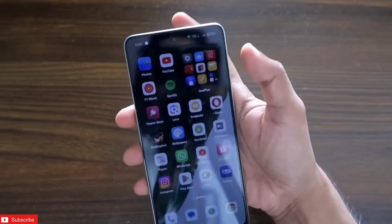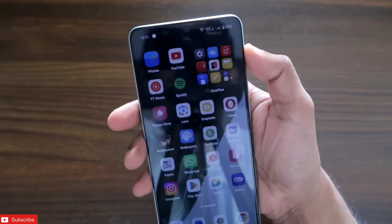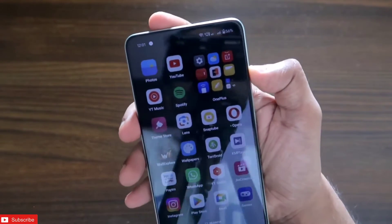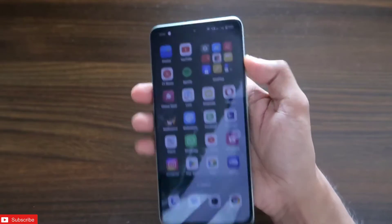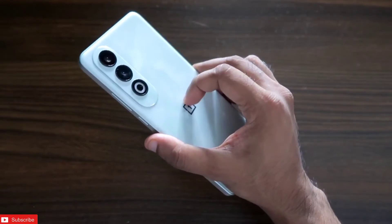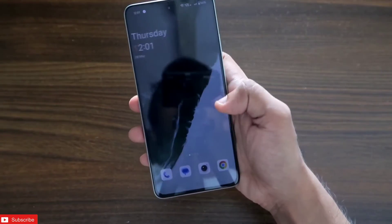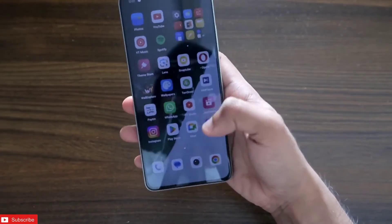You can see I've only got the notification badge showing how many notifications I've received, and there are no notification icons in the notification bar. This is the speciality of the OnePlus Nord C4 which comes with OxygenOS 14. Let's see how we can activate this.